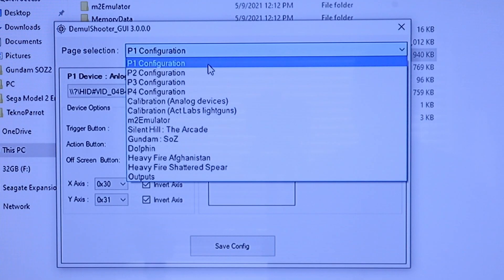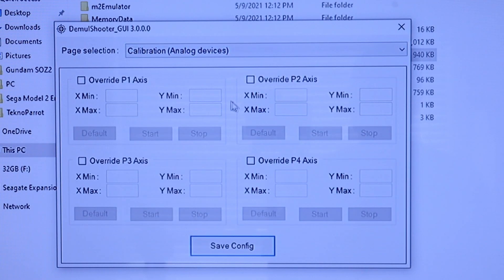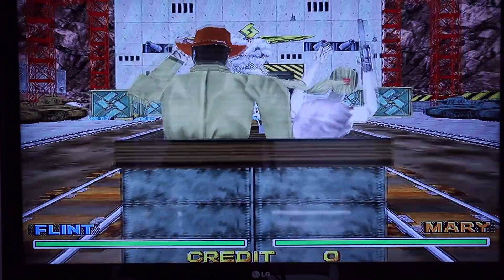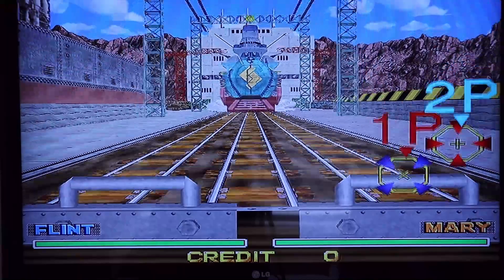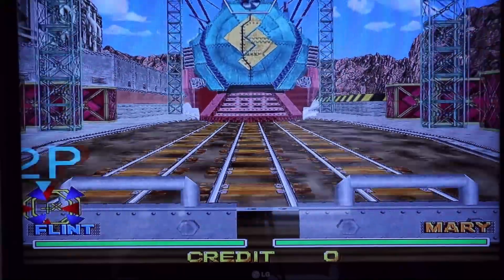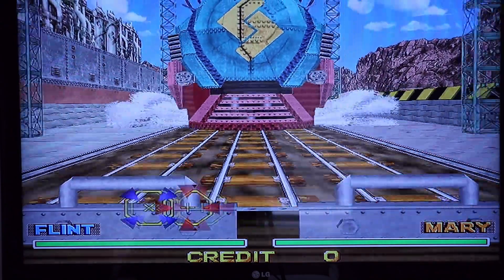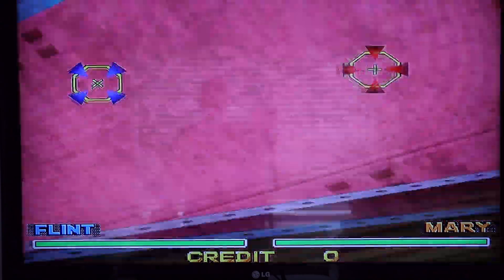But with the new analog calibration, you can override the default X and Y axis values. Just click on override axes, then on start. Then move your guns up and down and left and right to provide Demul Shooter with the full movement range your gun is capable of, and it'll do the rest. You can now see that the guns can reach all four sides of the screen — no more custom offsets, no more blind spots that keep you from shooting back at enemies getting potshots off at you from the far sides of the screen.